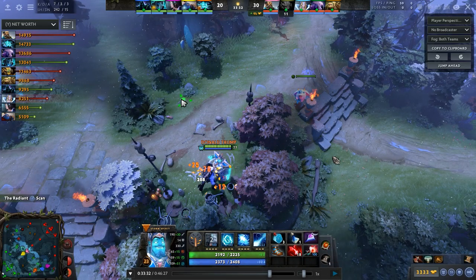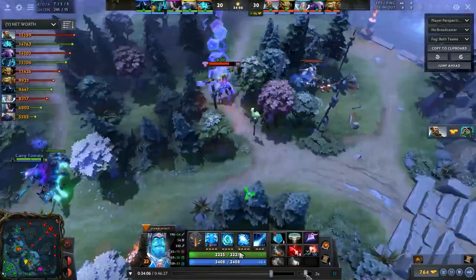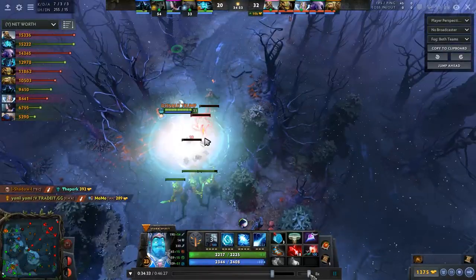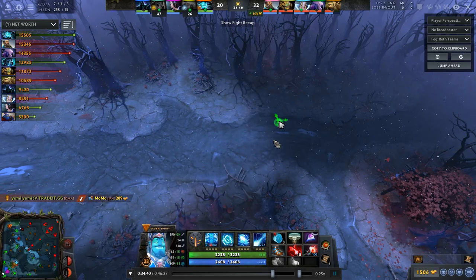At this point with a 9k gold advantage, every single one of them has ways to disable Storm. It's no longer a good idea to look for pick-offs because of how easily they can jump in and help whatever target Storm chooses. The best play is to split push and try to get the opponents to fall back a little, which Storm does here — and that's a great play.